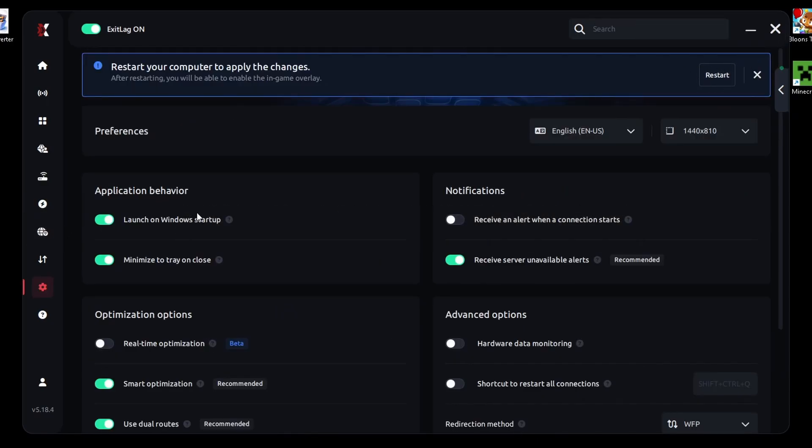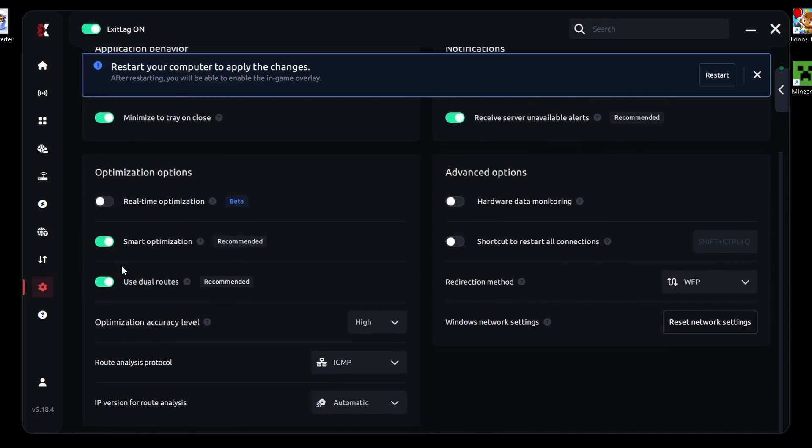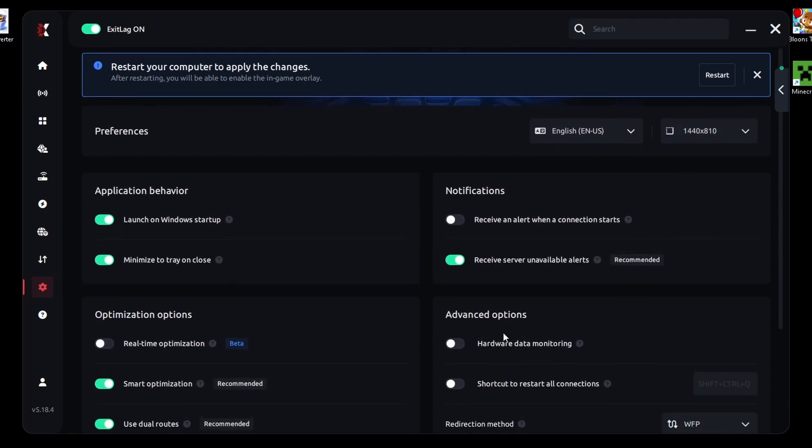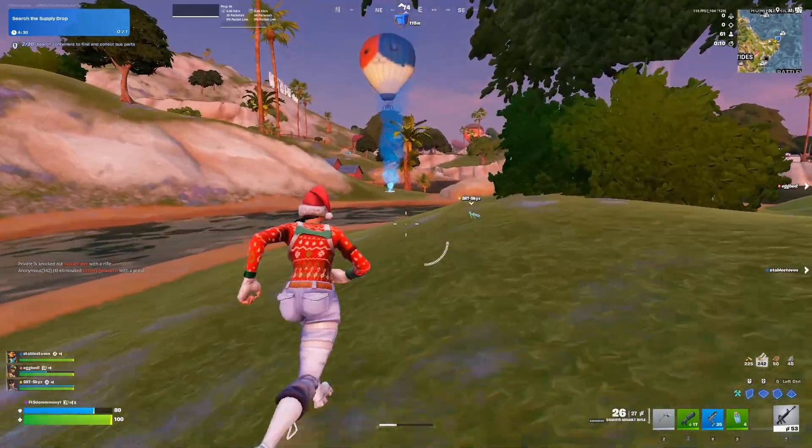Under General Settings: make sure Start Automatically with Windows is enabled. Minimize to Tray on Close is enabled. Disable Real-Time Optimization — this can slow down lower-end PCs; enable it if you have a strong system. Enable Smart Optimization. Enable Dual Routes. Optimization Accuracy Level set to High. Route Analysis Protocol set to ICMP. IP Version for Route Analysis set to Automatic. Hardware Data Monitoring is optional. Redirecting Method: WFP. And that's it — you're fully optimized.